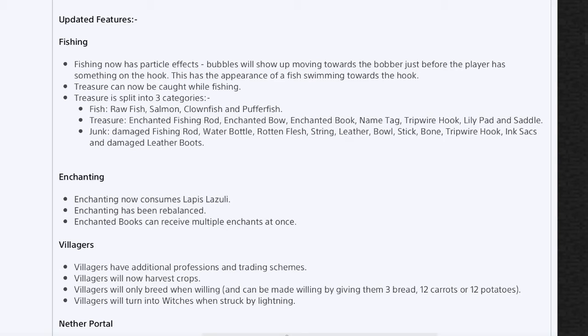The enchanting system has been completely changed to catch up with the PC version. Enchanting now consumes lapis lazuli, enchanting has been rebalanced, and enchanted books can receive multiple enchantments at once. Moving on to villagers — they now have professions and trading schemes, making them more in-depth. Villagers will now harvest crops, which is a huge update. Villagers will only breed when willing and can be made willing by giving them bread, 12 carrots of wheat, or forcing them to breed. Villagers will also turn into witches when struck by lightning.